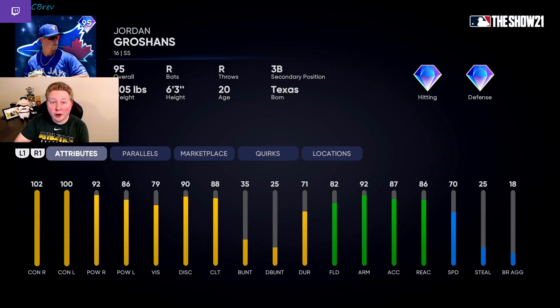And for the final two cards in S tier, we got a couple of shortstops. The first one is Jordan Groshans. Another card that just looks incredibly good, especially for a shortstop to be bringing this kind of contact and power. He's going to have gold defense with 70 speed — that's more than good enough at shortstop — and also 92 arm strength helps a lot. Just an incredibly well-rounded card, and this card isn't that far behind the new Trevor Story that just came out. He's really only lacking a little bit in defense and speed, so for a free shortstop from Team Affinity, definitely a really good card.